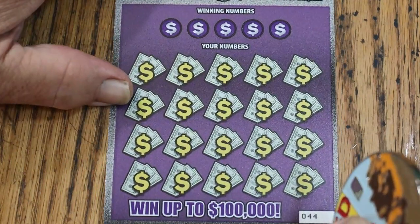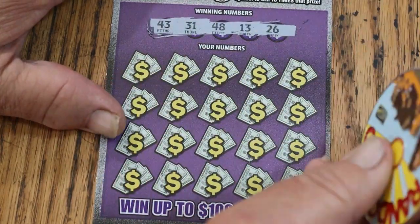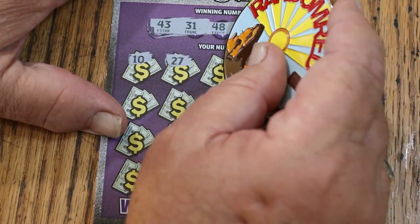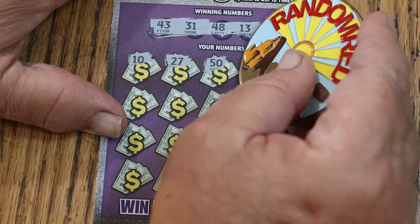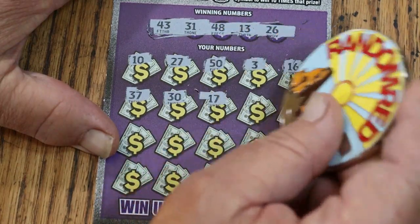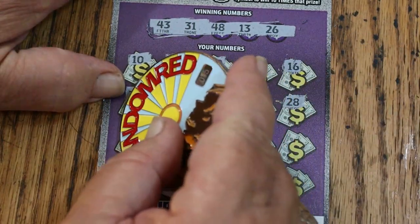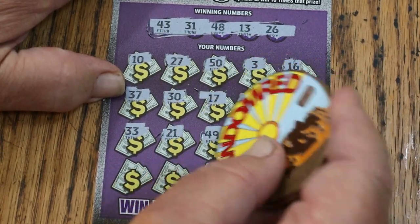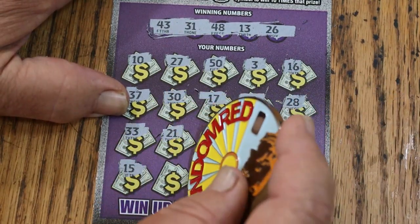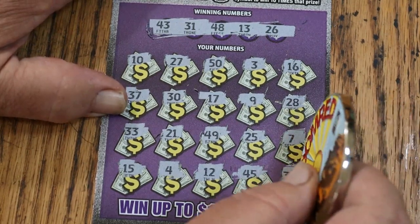Ticket 44 on the deck. Winning numbers: 43, 31, 48, 13, and 26. Okay, here we go: 10, 27, 50, 3, 16, 37, 30, 17, 9, 28, 33, 21, 41, 49, 25. CJ's 7. My number 15. 4, 12, 45, 34. That's three down.